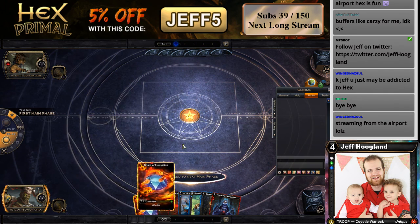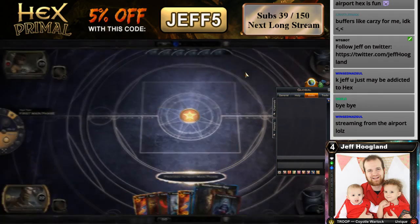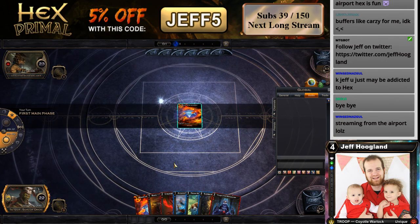Subterranean Spy — I love the design of this card so much. While this is tunneled, we get to look at their hand. And the best part about tunneling is that they don't know which card we have tunneled, so they don't know that we're looking at their hand.